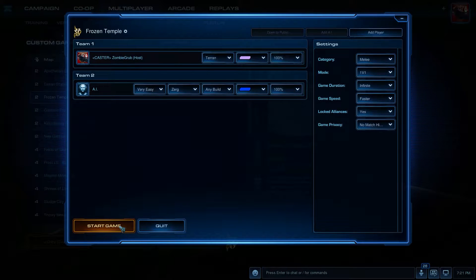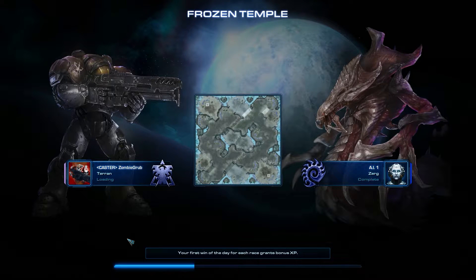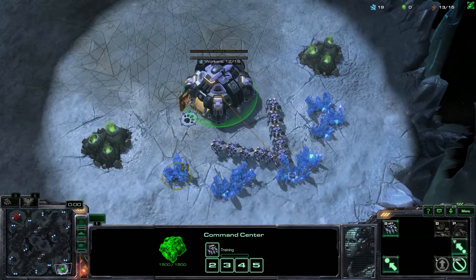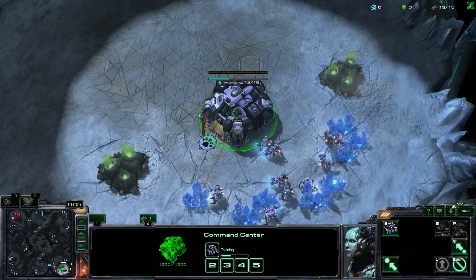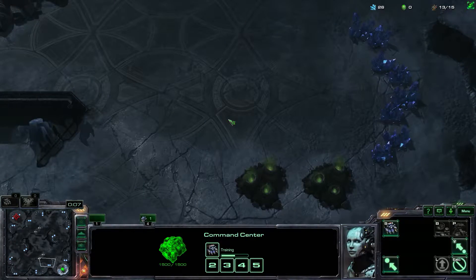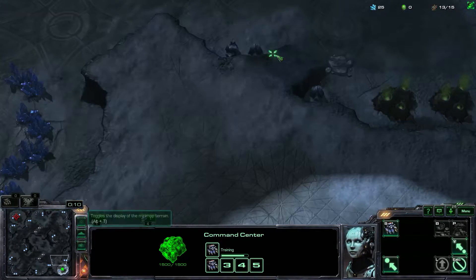Hello everyone and welcome back to another video tutorial for Terran vs. Zerg. Today I'll be showing you the Three Racks build that is non-proxy, just in your base. I'm going to be showing you on Frozen Temple because that's a fairly popular map for the Three Racks Reaper. It is a cheese, so if you're not the type to use cheese, look away now and go back to the other tutorial I already uploaded with the 2-1-1. You'll have the visual and audio indication of the build, so let's get started.